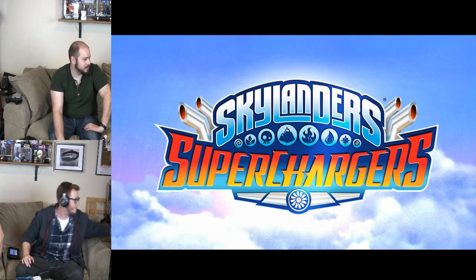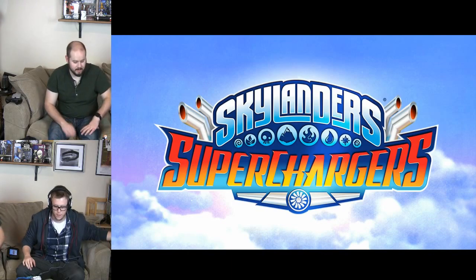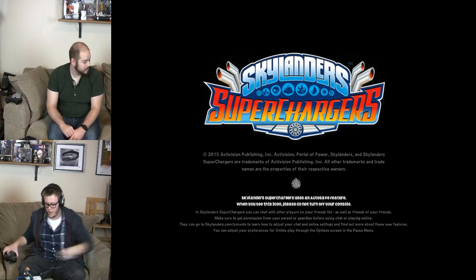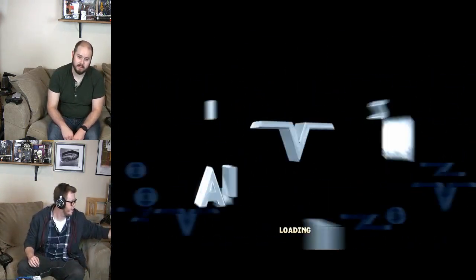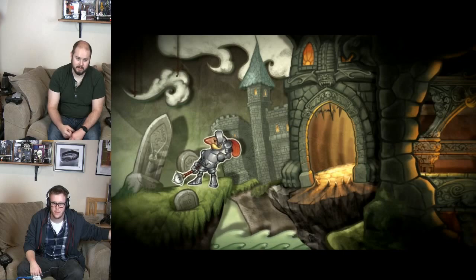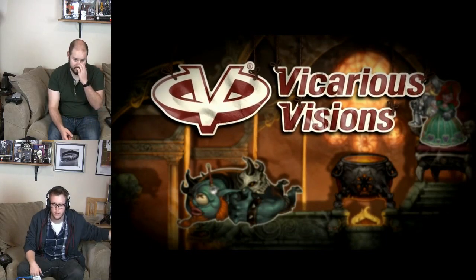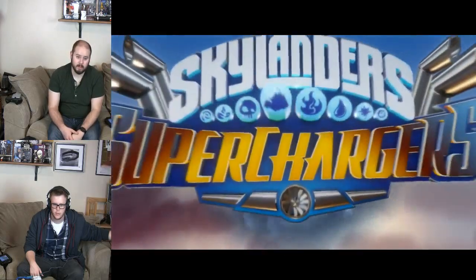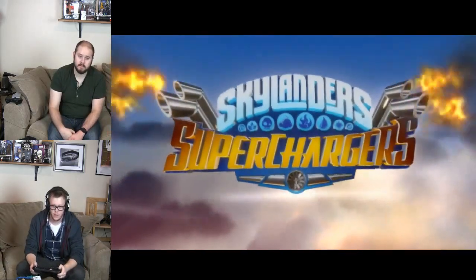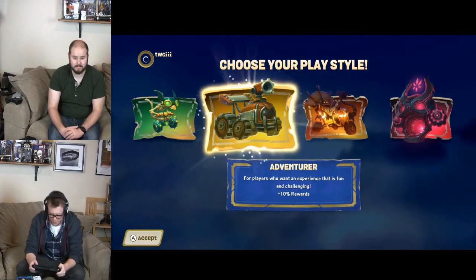We need some game audio in the studio — got it, it's pretty rocking. We see the Activision logo, then Vicarious Visions as the developer — gotta give them some props. You can see all the different elements displayed on screen. Press A to begin. Apparently I have a Skylanders account of some kind.